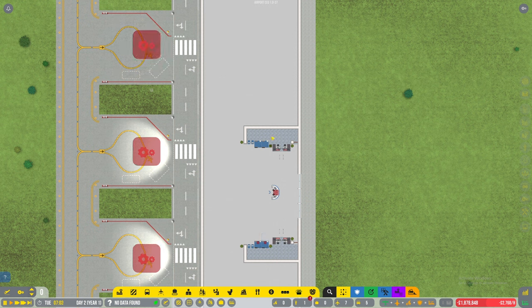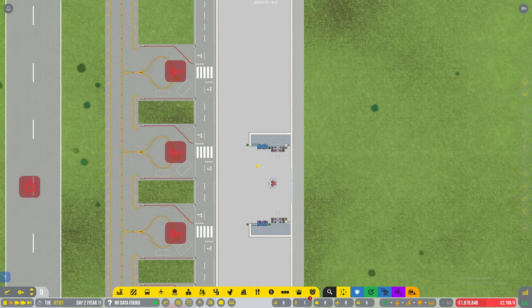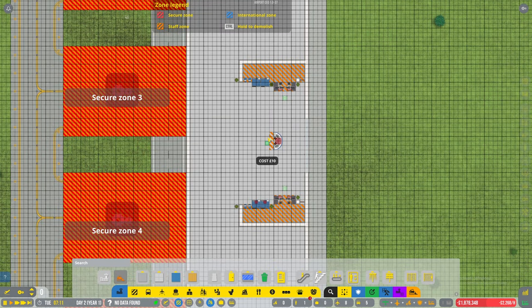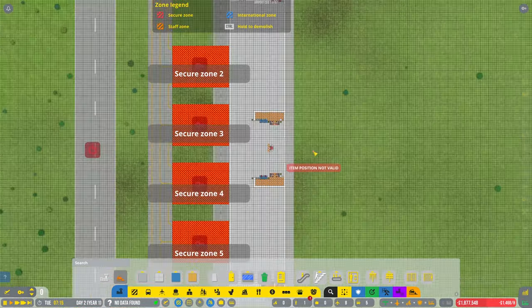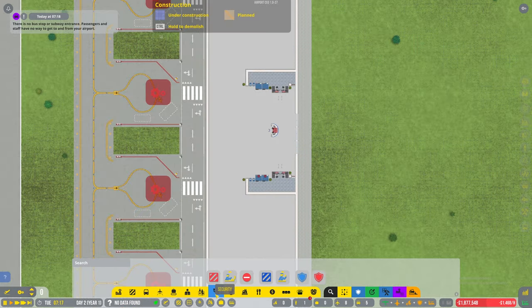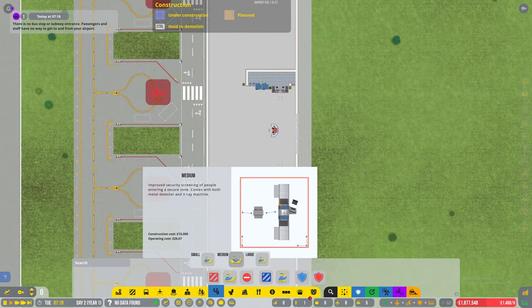In the baggage area we're going to need somewhere to do the baggage claim area, and it needs to be after security. What I'm thinking is if we could have maybe just one baggage zone, a baggage claim area in the middle. We've only got four stands anyway, so let's look at security checkpoints.